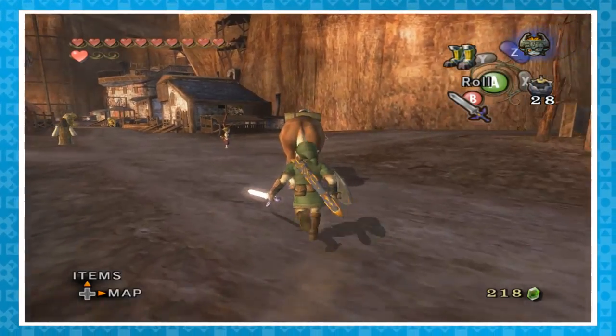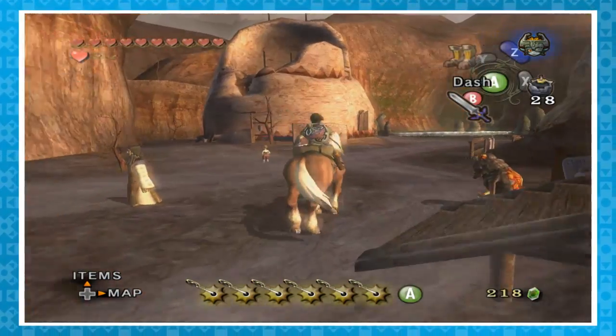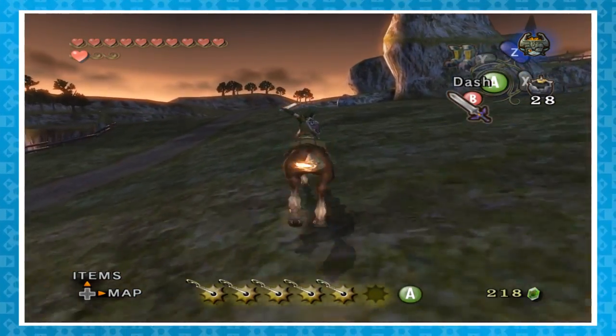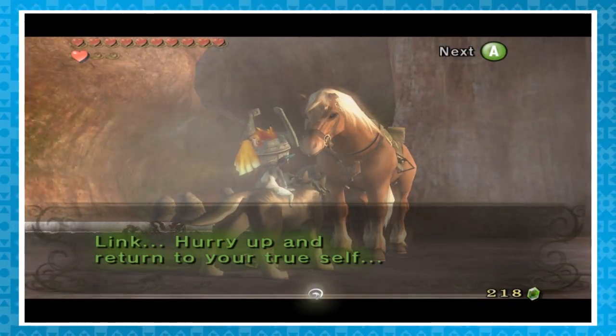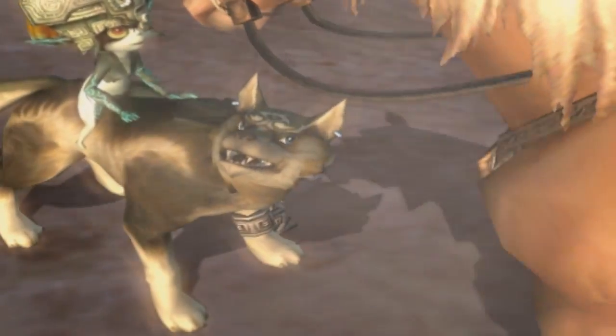Link can quickly mount Epona by running directly behind her and pressing A. You can also mount at full speed by doing something similar. For a more cinematic playing experience, while riding Epona, boost and then draw your sword — Link will raise it above his head, ready for battle. Also, while in wolf form, you can actually talk to Epona. She'll tell you to hurry up and return to your true form — all business with this pony.